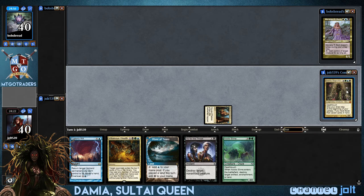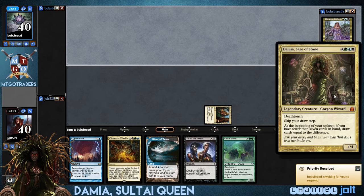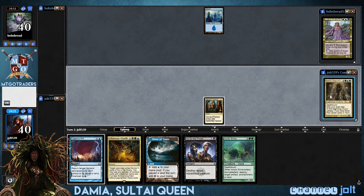We're playing Damia, Sage of Stone. She has Death Touch. Skip your Draw Step — at the beginning of your upkeep, if you have fewer than seven cards in hand, draw cards equal to the difference.